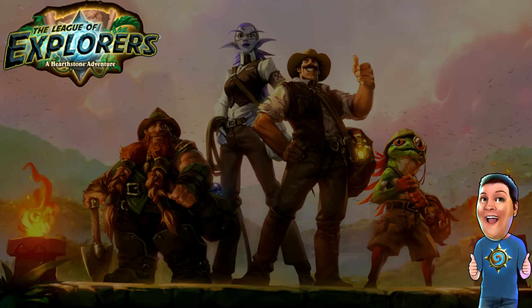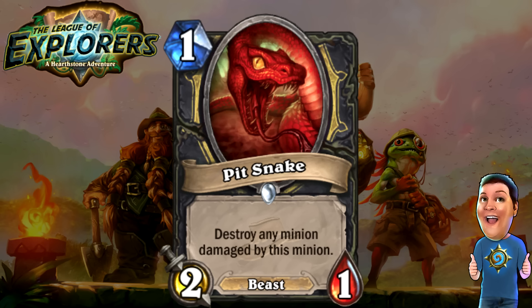Next, moving on to the Rogue cards. The Pit Snake — one cost 2/1 Beast. Destroy any minion damaged by this minion, so basically it's got Poisonous. It's a slightly buffed version of the Patient Assassin. You could make a deck with Patient Assassin and this guy — just a bunch of Poisonous minions that wreak havoc. It doesn't have Stealth though; it has one more attack and the Beast tag as opposed to Stealth like the Patient Assassin. I don't know if it'll see play, but it's definitely interesting.